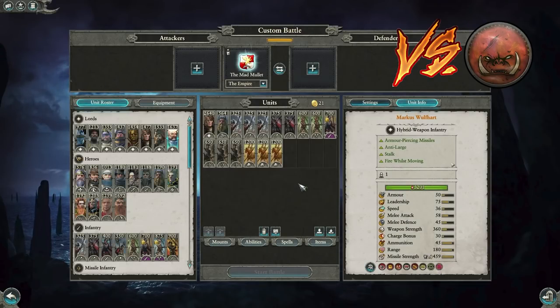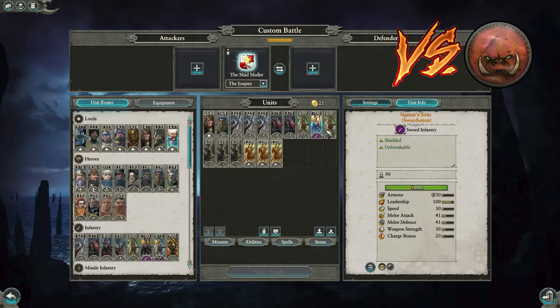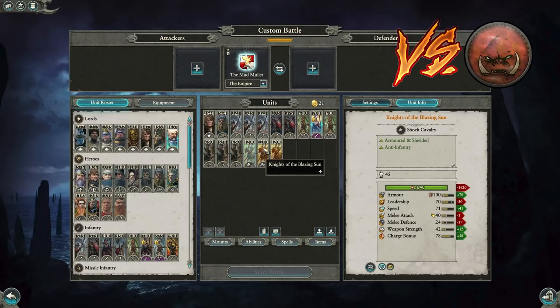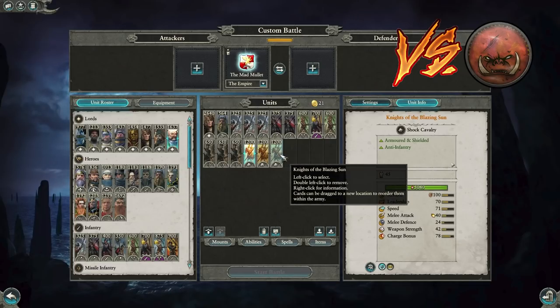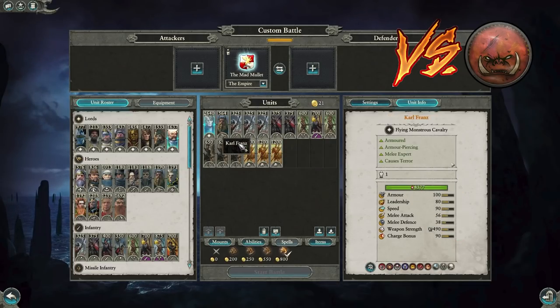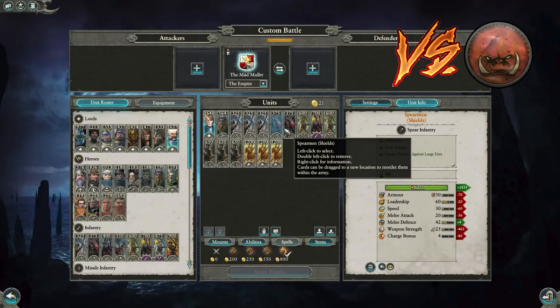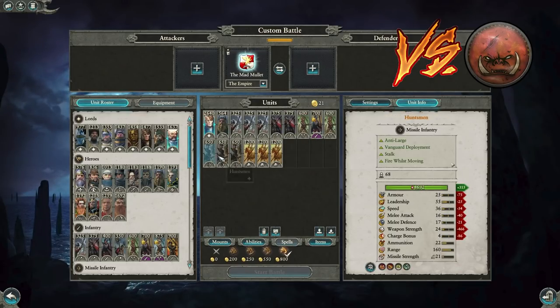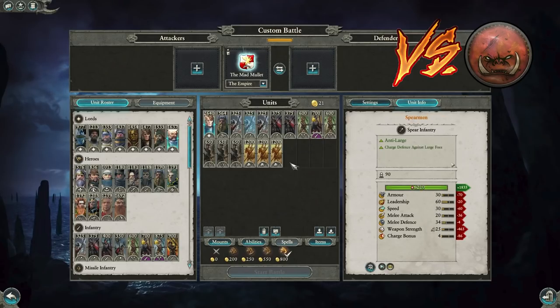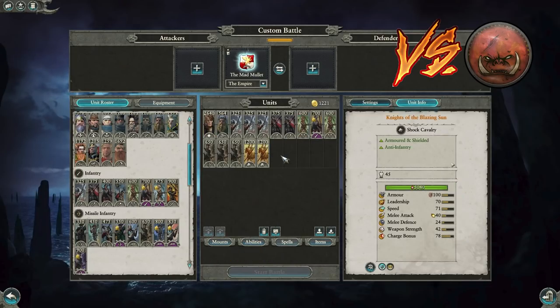Next: Empire versus Greenskins — the Huntsman variant. Sigmar's Sons and Flagellants in the front line, Spears to defend your backfield against Spider Rider pressure, triple Huntsmen which can kill Stone Trolls and do well against Greenskin skirmishers. Triple Knights of the Blazing Sun to shock down their Savage Orcs, Orc Boys, Goblins. The one weakness is against Black Orcs — if they come in with two Black Orcs it can be problematic. But Franz with his armor piercing can focus them down and grind them eventually.